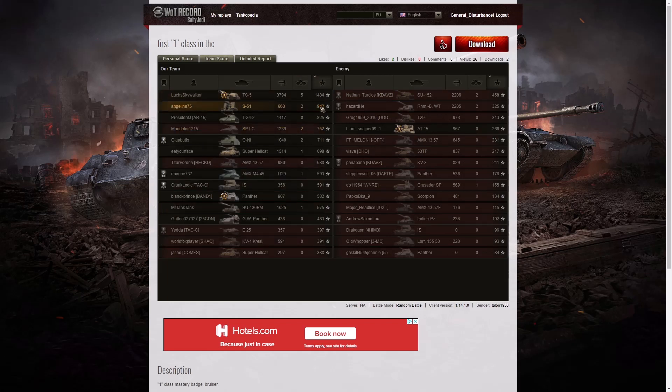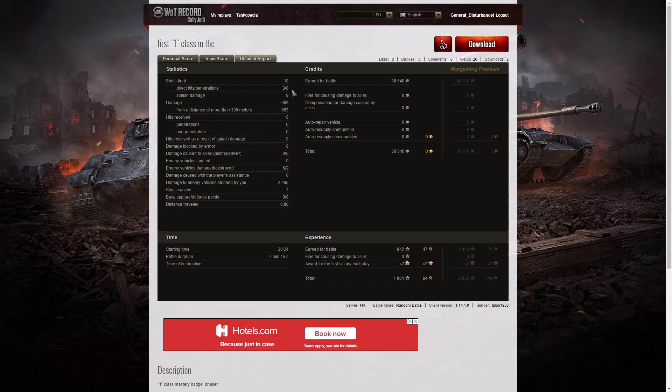When it came to base XP, Angelina's was a lot higher — the TS5 managed 1,484, Angelina got 942 mostly because of the stun assist she managed in this game, and 825 went to the T34 too. She fired 10 rounds, got three direct hits with no penetrations but nine splash. Damage of 663 hit points, all of it at more than 300 meters. She damaged six of the enemy, killed two, and did 2,495 hit points of stun assist off seven stuns. On a free-to-play account she earned 30,540 credits, and after resupply of ammunition there was no cost, netting 942 base XP times two for the first victory — 1,884 experience points altogether.